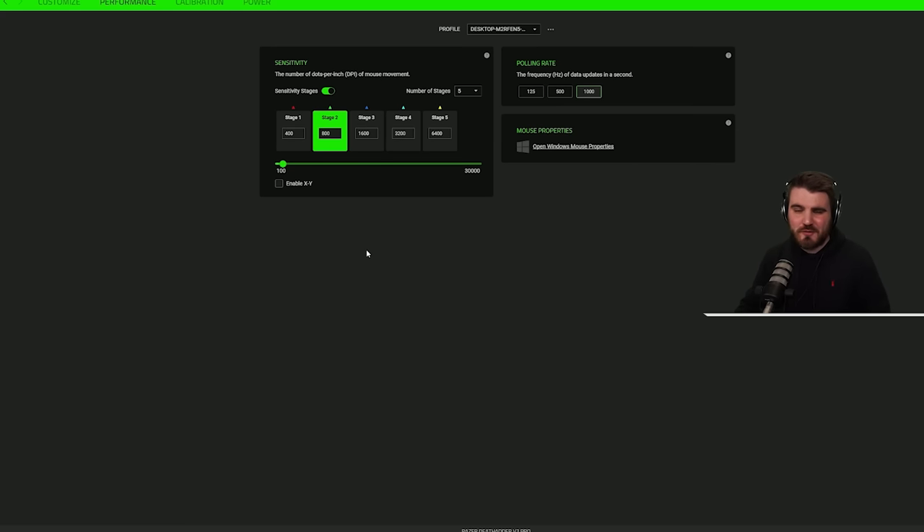Next, we're going to take a look at our gaming mouse software. For me, that is Razer Synapse, because I've got a Razer DeathAdder V3 Pro wireless mouse. You just need to go into whatever software you've got — it might be Logitech G Hub if you've got a G Pro wireless or something like that. Starting with DPI, or dots per inch, which is basically your global mouse sensitivity. If you were to double this global sensitivity and then halve your in-game sensitivity in Warzone 2, you would have the exact same feeling sensitivity — that's essentially how it works.